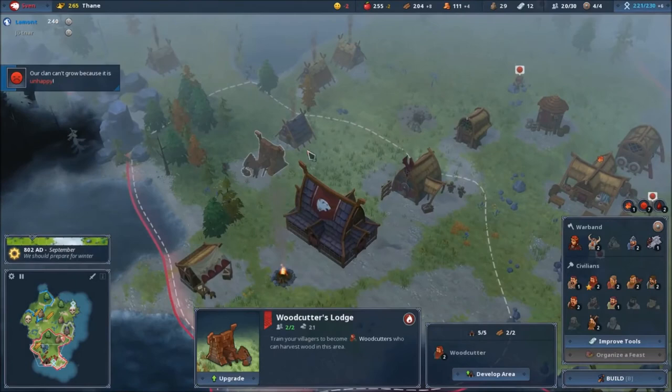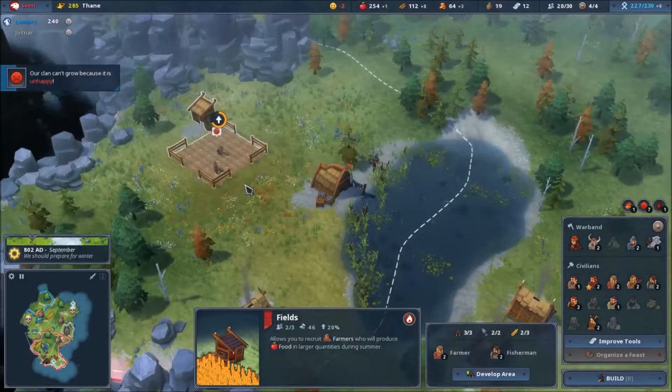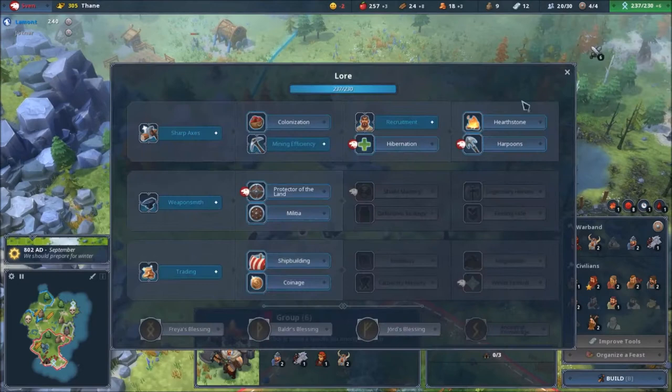I have some stone — let's use it for something. This is done — let's upgrade this. I need to destroy that guy before everyone becomes unhappy. Hibernation — no, protection of the land.